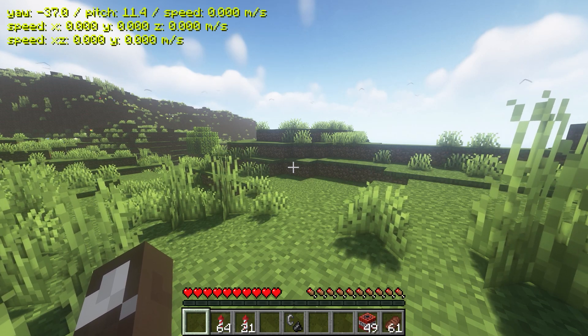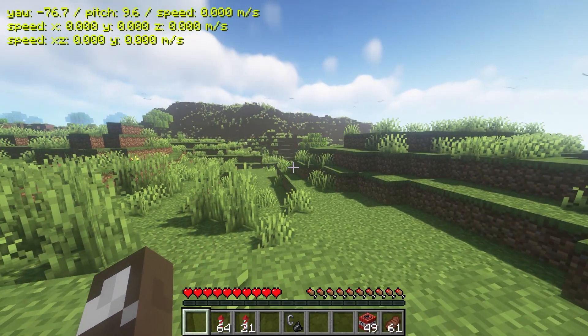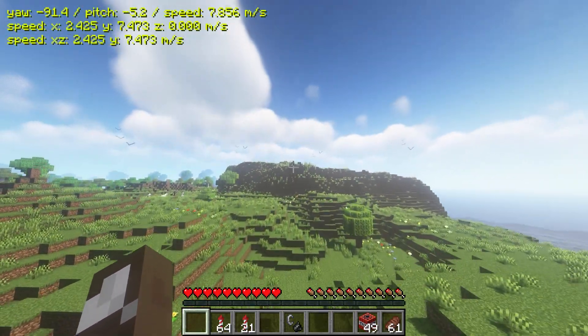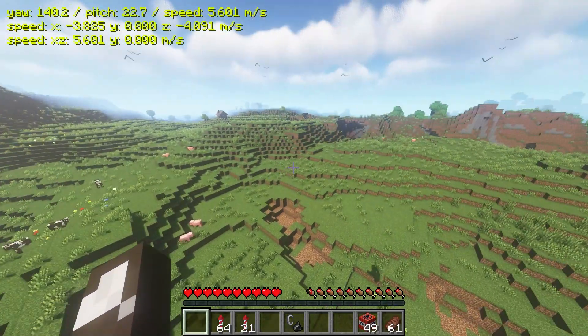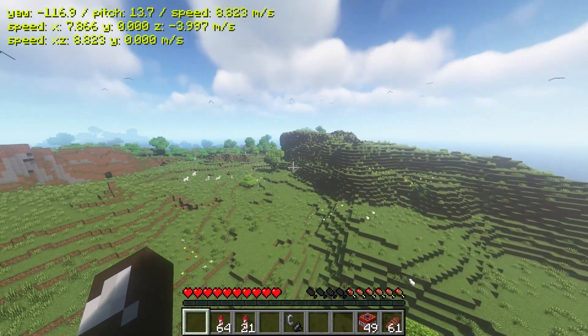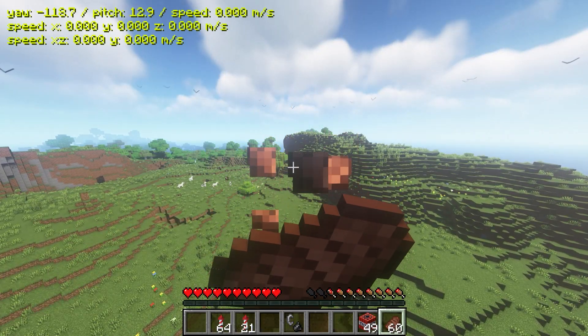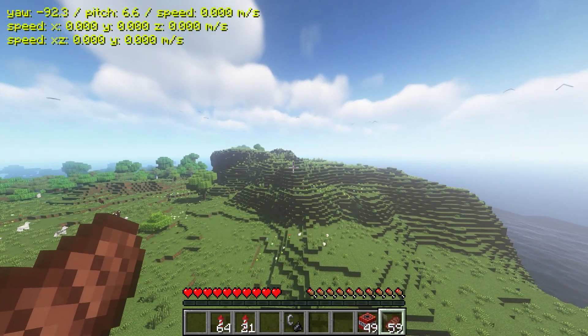Welcome to top three flight mods for Fabric 1.19.2. The first mod is called Flight Mod. What this does — we are in survival mode, but it essentially activates flying in the air. You can see my hunger going down pretty fast, so it sort of adds a spice-of-life type thing.